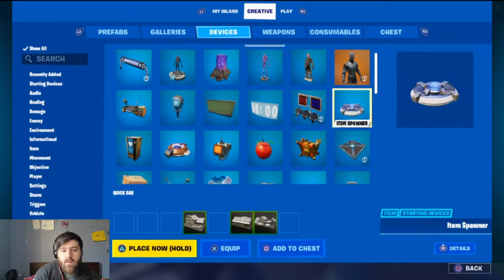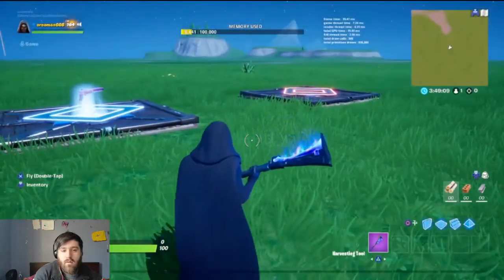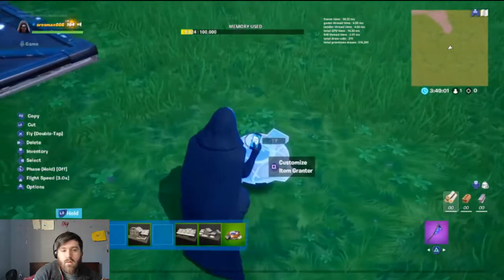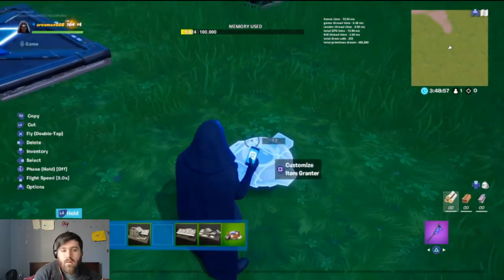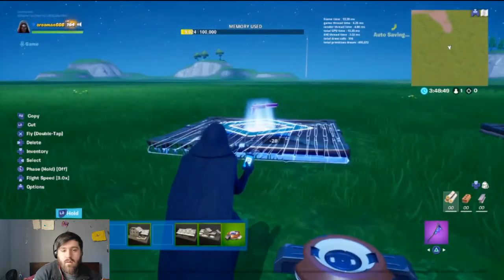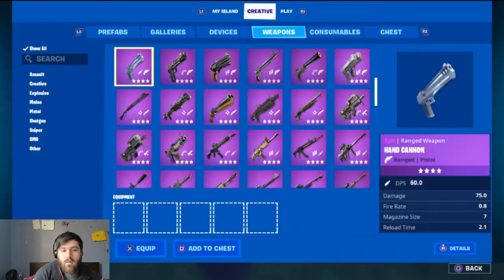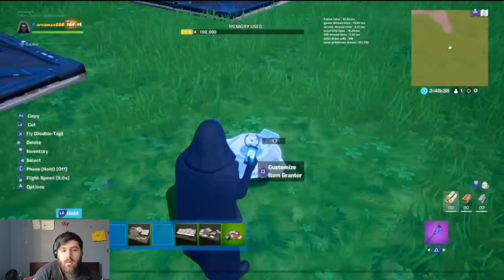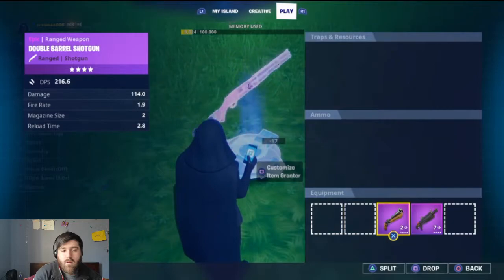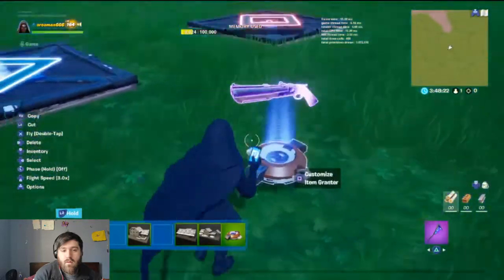Item grantor — I'll put that in the square. They really changed this. So we're gonna place that. The first gun you place in this will be the last gun, so if you're doing up to 20 guns the first gun you place in is gonna be gun 20, the second gun you place in is gonna be your second-to-last gun. It's weird, I don't understand it, so place them in the order you want them.